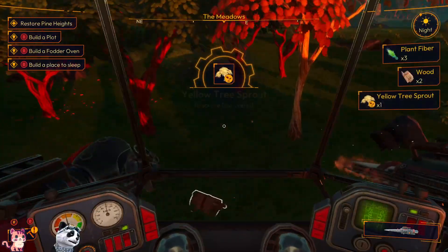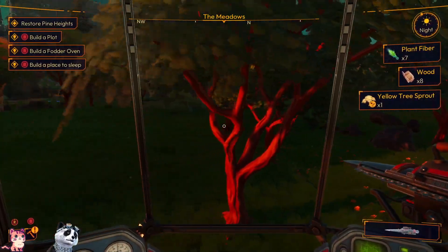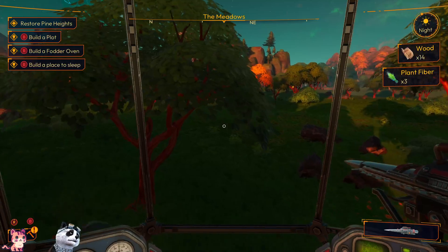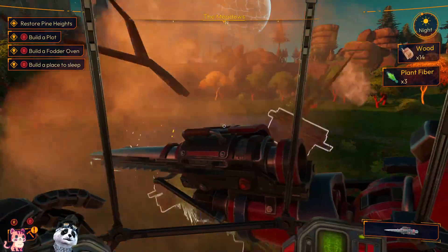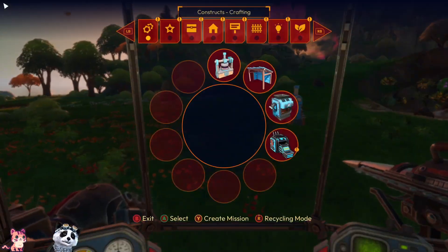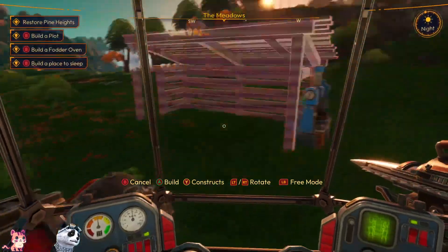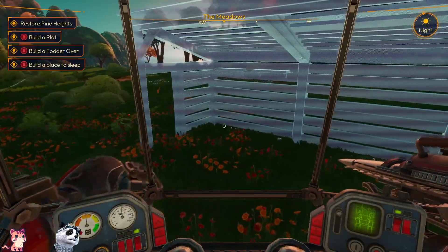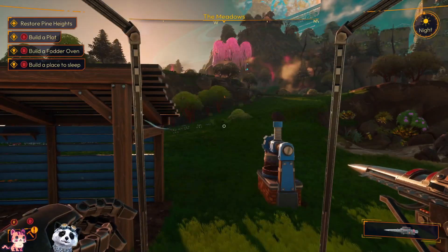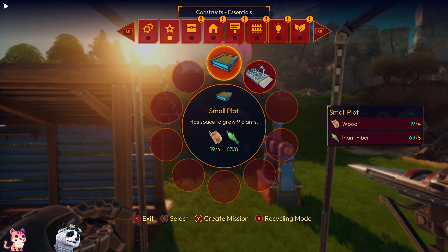Did anyone of you try out this demo too? Green tree, green tree. Let's see if there's enough power. Work shed. And then build the plot. Upgrade depot — small plot has space to grow nine plants.